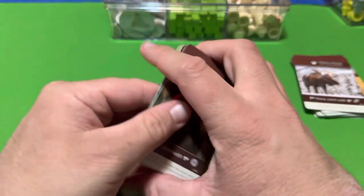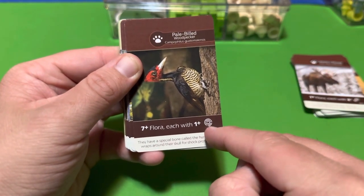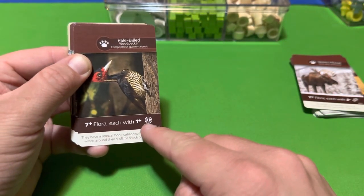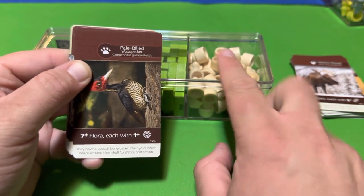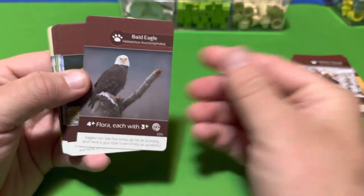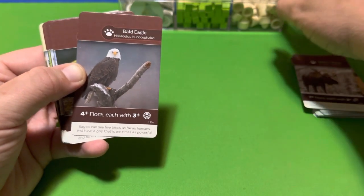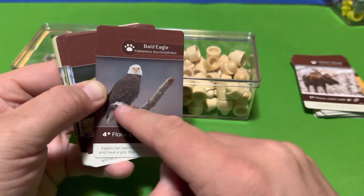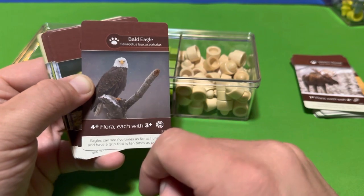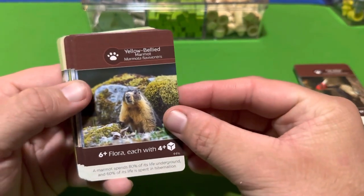Another animal requires seven-plus flora each with one or more growth on them — so at least one growth token on each of seven cards. On the other side, that animal requires four or more flora each with three or more growth — meaning at least three growth tokens on each of those four flora to basically give a place for the Bald Eagle to sit and meet its qualifications.